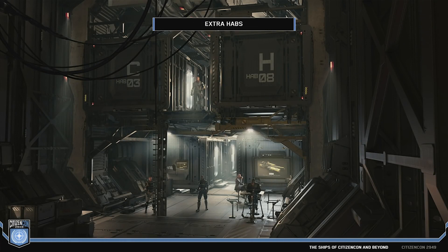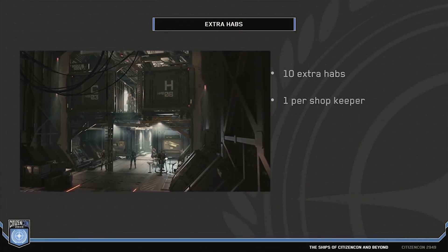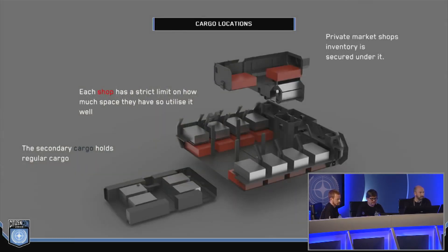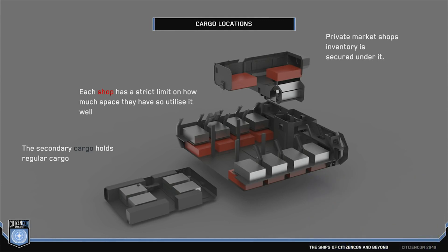You could also do perfectly legal stuff in the private market — it's just giving you the choice. The final fitted-out area has extra habitation replacing the original Kraken's large storage tanks — it should be a pretty cool communal area with screens, maybe live stats of the marketplace, so you can sit there having a beer chatting to friends and see what's going on in the rest of the ship. There are ten extra hab units for ten shops, so each NPC shopkeeper has somewhere to live on board, separate from the existing habs that are there for people flying their ships to the station.